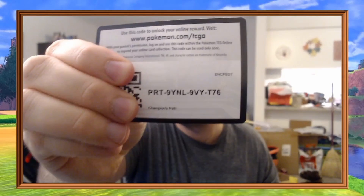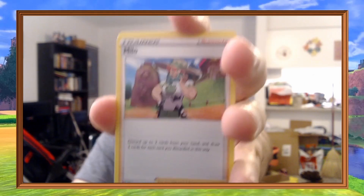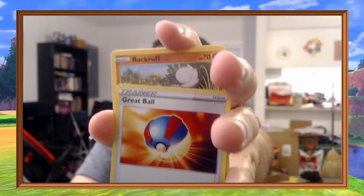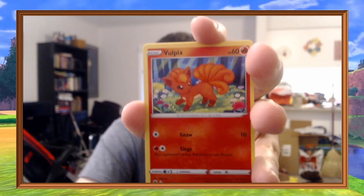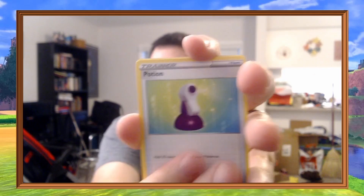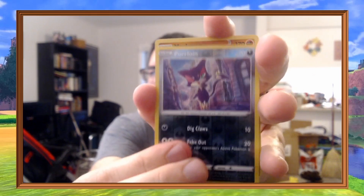Final pack: Leaf Energy, Hatenna, Milo, Great Ball, Kakuna, Rockruff, Vulpix, Potion, Full Heal, Reverse Purrloin, and a Machamp Holo. So we went zero for five.